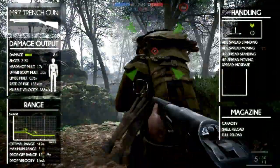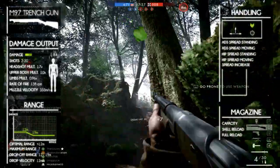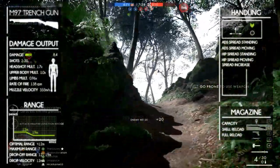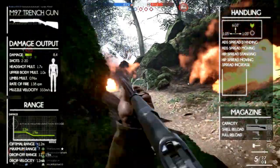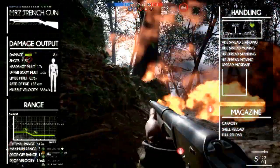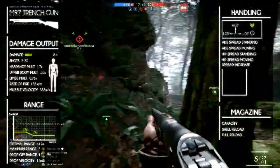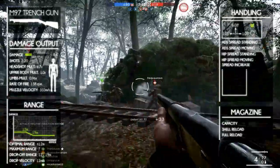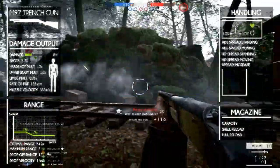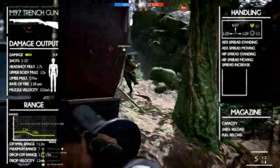The handling isn't that important for shotguns but we'll still cover it briefly. The vertical recoil is 6.3 and the horizontal recoil is 1.05 for both left and right. It's quite a lot in comparison to other weapons, but keep in mind it's a shotgun and it doesn't matter too much. However, it does fire fully automatic and the view kick can be quite obstructive. The recoil decrease is 4.5 and the first shot multiplier is 1.